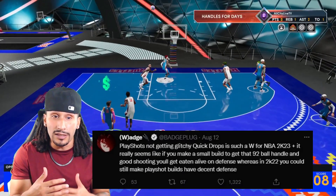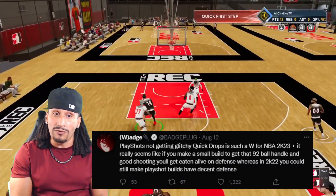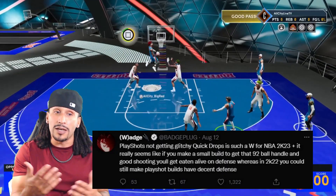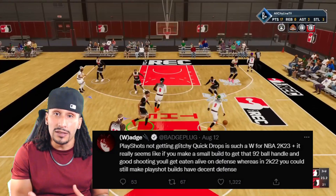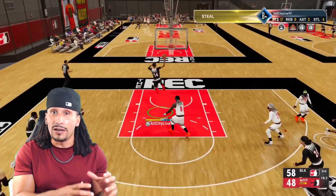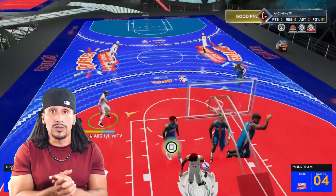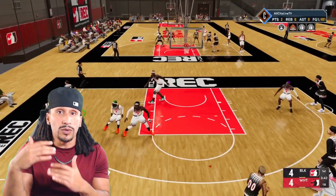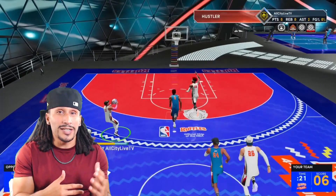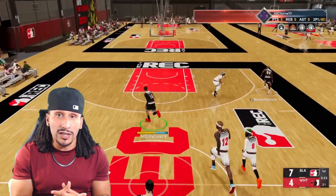Badge Plug goes on to say it really seems like if you make a small build to get that 92 ball handle and good shooting, you'll get eaten alive on defense. Whereas in NBA 2K22 you could still make a play shot build and have decent defense — I experienced the same thing. Although play shots did get eaten up on defense a good majority of the time, you were still able to make a build with a high perimeter defense and a high steal rating. But it looks like that is a thing of the past.